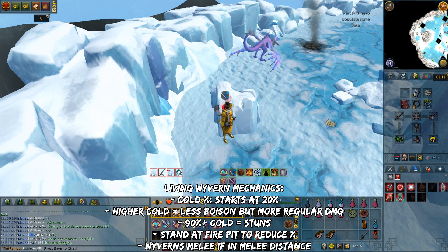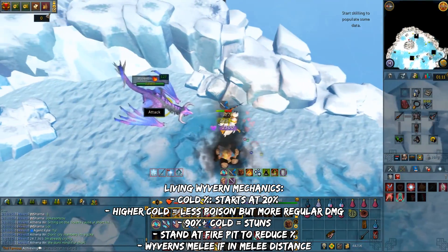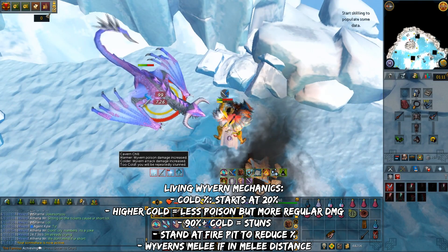Here are the mechanics for the Living Wyverns. As soon as you enter, there's a cold mechanic shown on the debuff bar. It will start at 20% and every few seconds inside the cavern it will get colder. It will reset by leaving or hopping worlds. Now the warmer you are, the more poison damage you take.